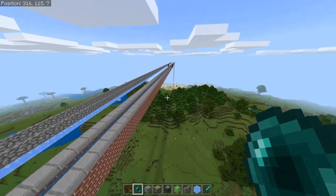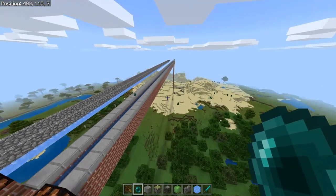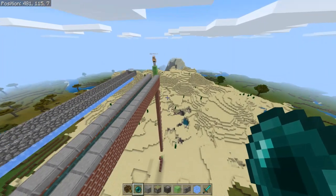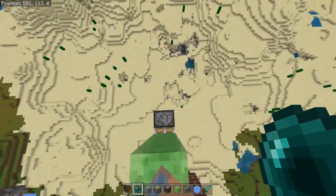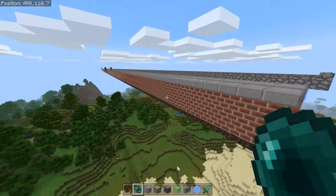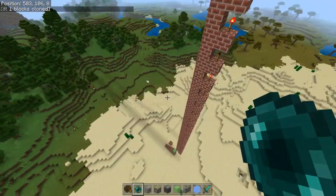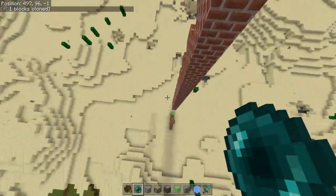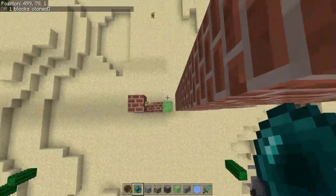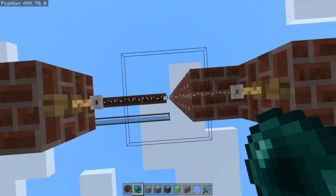This can go infinite as long as it's loaded chunks. So if you have a player on the other side, you're fine. I figured out I can go at least 300 by myself. This is 500, but that's with the assist of somebody else. So this could be useful to go possibly 600 blocks. If you're between bases, between friends, and you're both on, this would be useful.